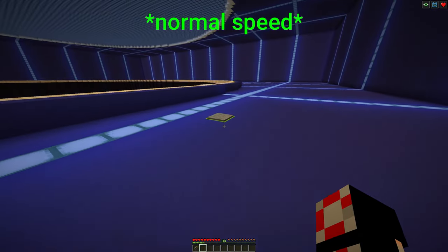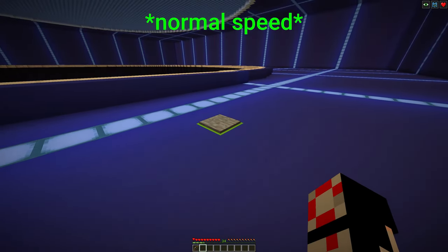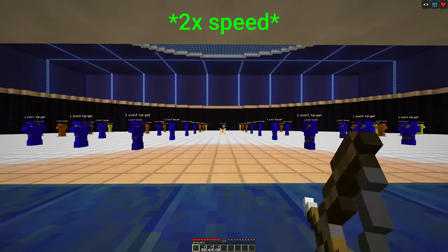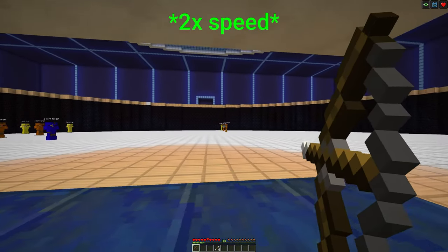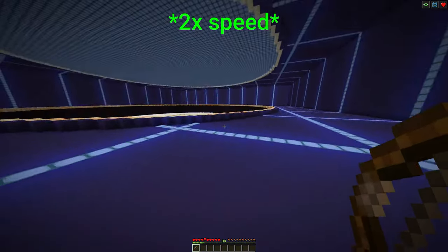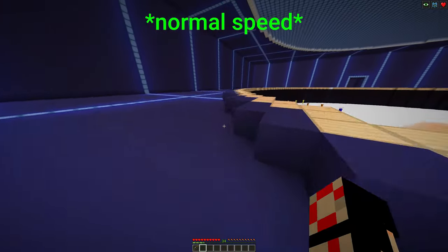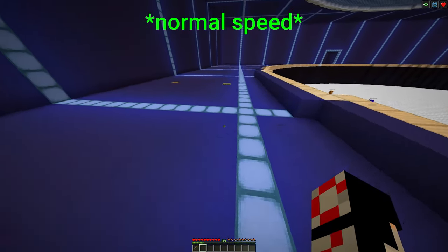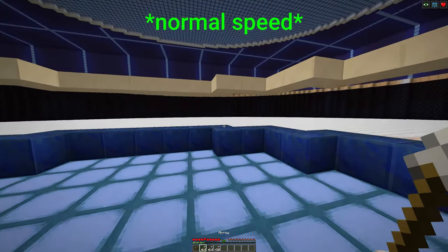Final Rush. Don't worry about other people stepping on the pressure plates — they are protected by barrier blocks while your match is in progress. You have approximately two and a half minutes and one shot for every target in the arena, make them count. Any arrows remaining in your inventory will be removed from play after the time limit and you will be teleported out of the arena.